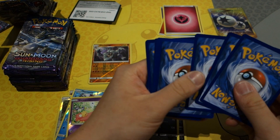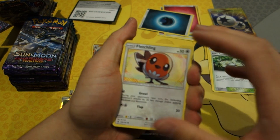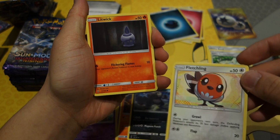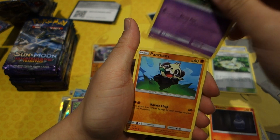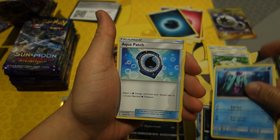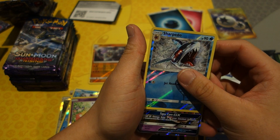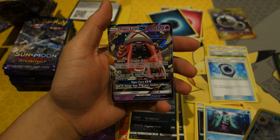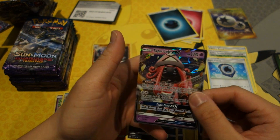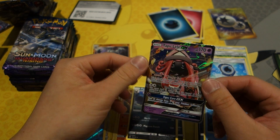Something shiny — don't want to spoil anything, but it's probably a GX. We got a Fletchling — cute art — Litten, Gastly, Alolan Geodude, Oranguru, another great card, Sableye, another great card, and a Rainy Day — yes! And an Aqua Patch! And a reverse holo rare, Sharpedo.